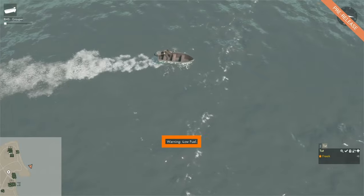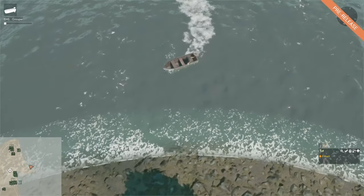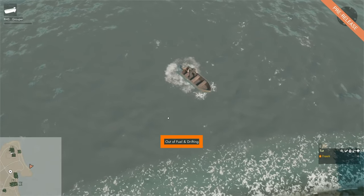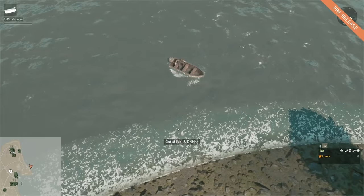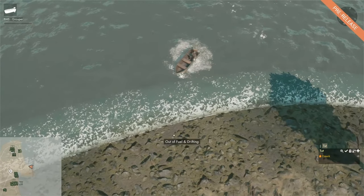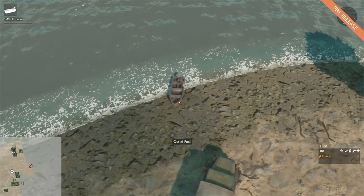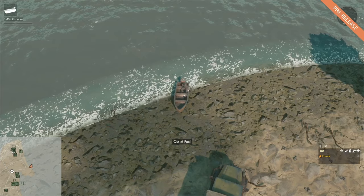When we are low on fuel the game will tell us with a warning: low fuel. You should heed this advice and go back to refuel. When you are out of fuel with your motorboat and you are on the water, you can still drift — this is very slow but it should get you to a shore where you can refuel. We can go up to the beach, but as soon as we hit the beach we can see that we are out of fuel and it doesn't move anymore — we can't even turn it around to get back into the water.